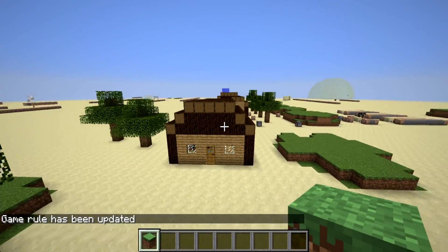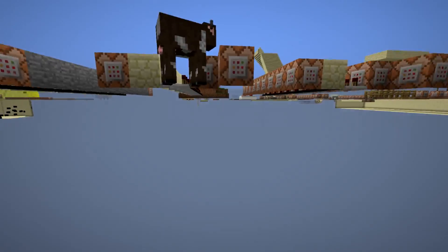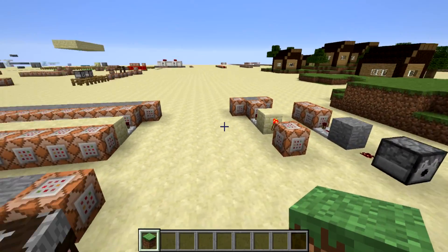And that's all there is to it. It's very easy to use — just fly through anything you want. It works pretty well. There are various occasions where it doesn't work perfectly, but you can always just move around a little bit and it'll do what you want it to do. It's just very convenient.